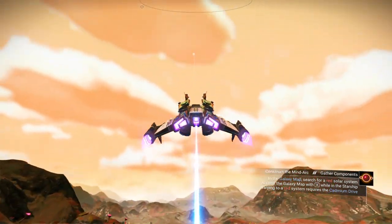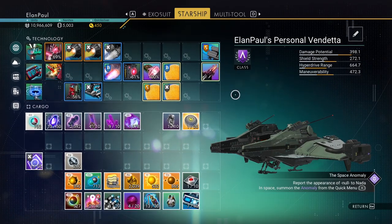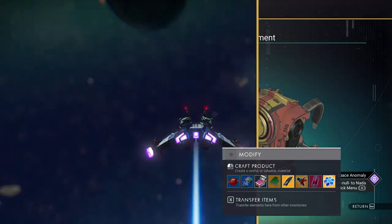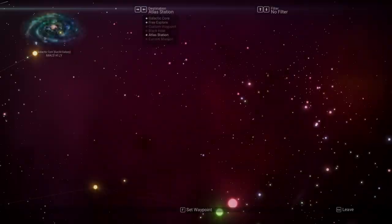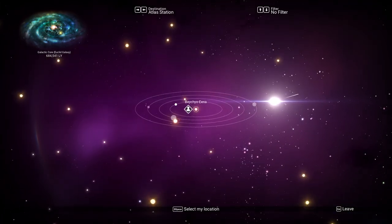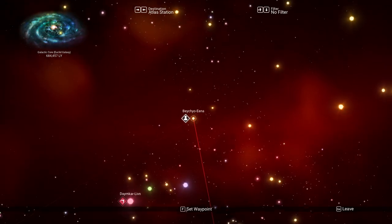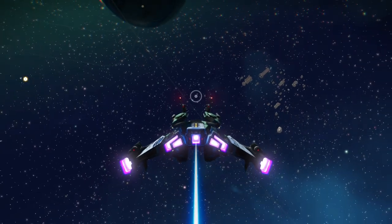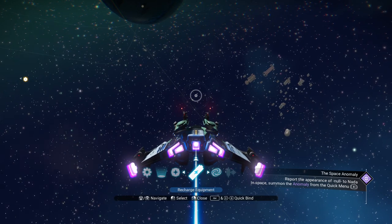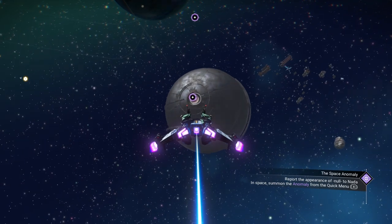So we need to go to another system and we need cadmium, which I do not believe we have in our inventory. At the bottom right it says: 'Report the appearance of Null to Nada.' We want to do that. Anytime it tells us to go to the anomaly, do it - you get more quicksilver that way. That's the smart way to go.